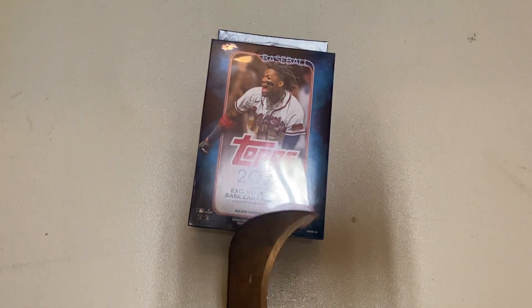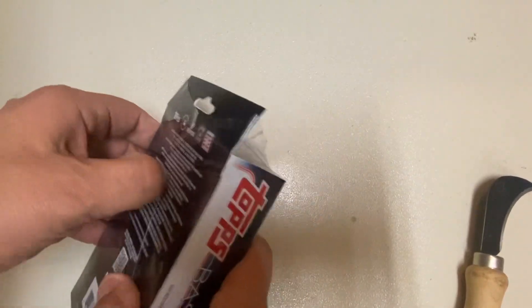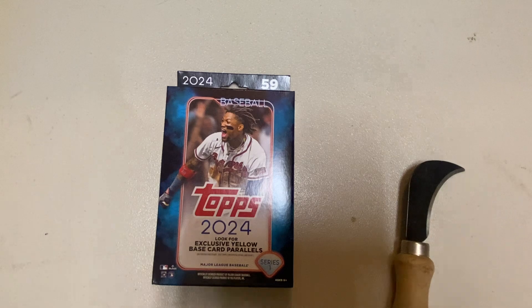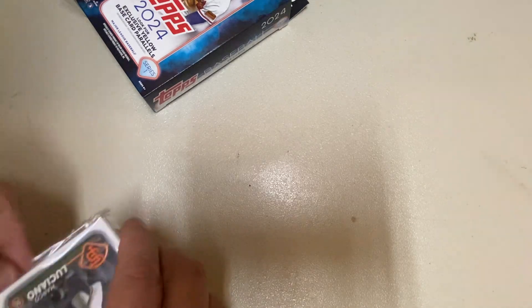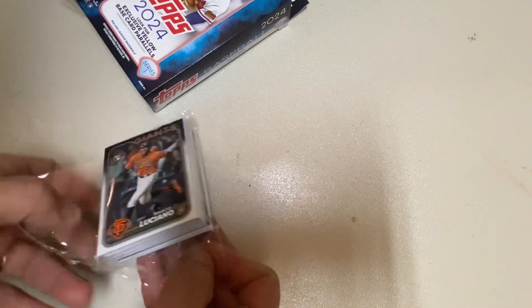You get yellow exclusive base parallels in here. We're obviously looking for numbered, looking for rookies. I've only opened three small hanger packs of this, and I didn't get any of the big rookies. I can't tell if that's three cards or one card — there's a thick card in there. That might be a jersey card. I might have gotten lucky and pulled a jersey. It'd be awesome if it was a jersey auto, but I'll take whatever I can get.